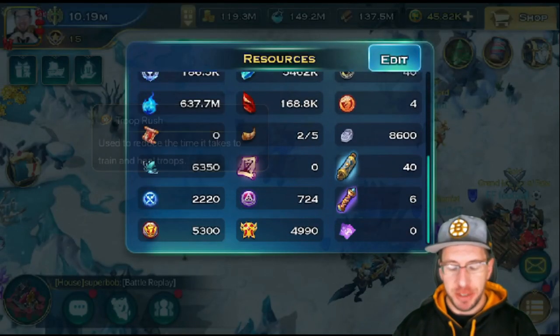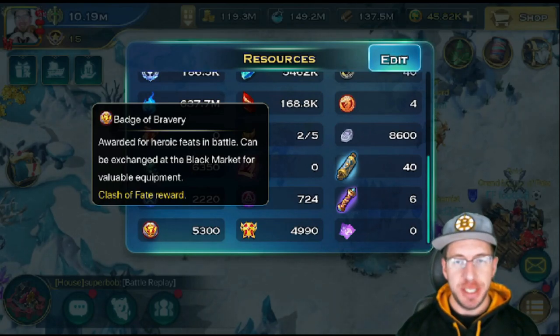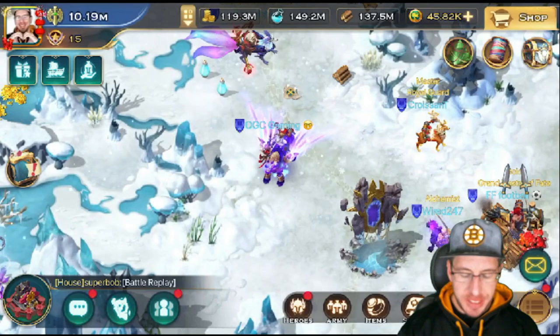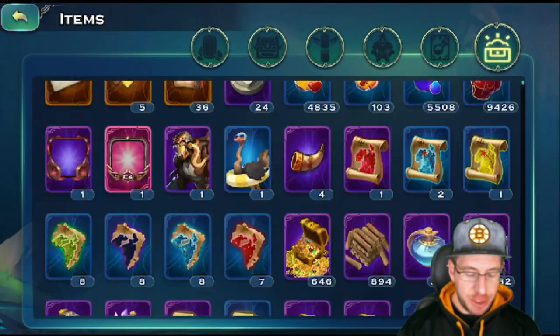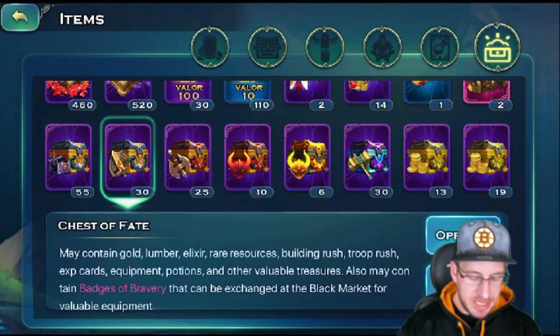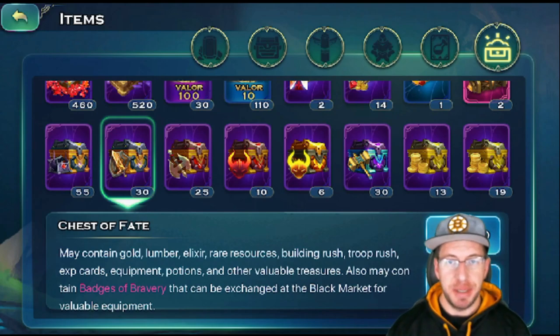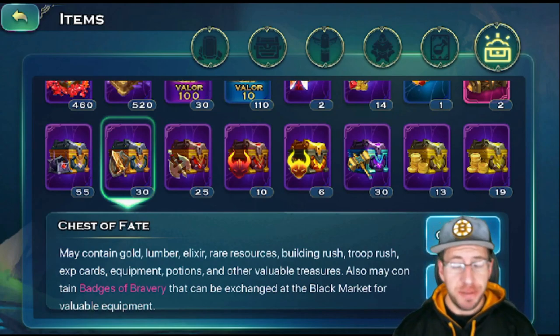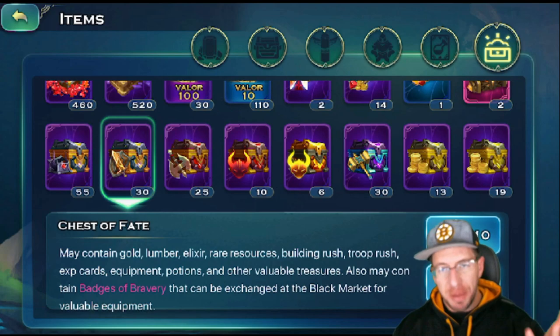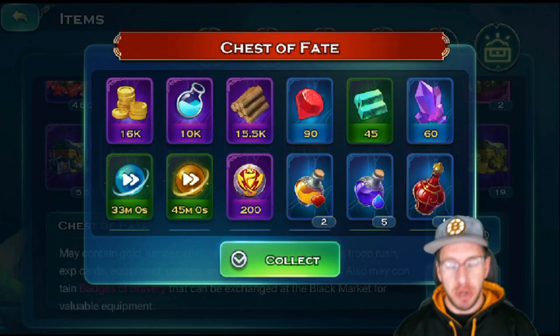You can find out how much of this currency you have by going under your resources. They are called Badges of Bravery. You can acquire these through things called Chests of Fate. You can get these by being in a house that participates in Clash of Fate and also from participating in Clash of Fate. You'll get more if you participate, and you also get more if you win. For every 10 of these chests you will get 200 points.